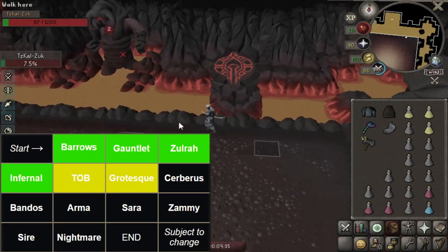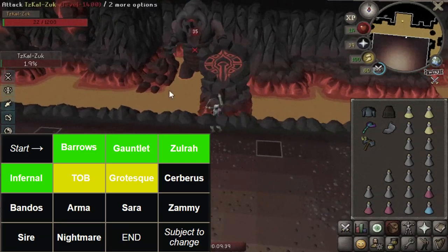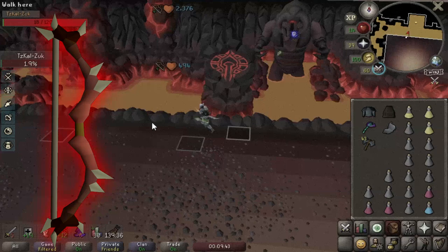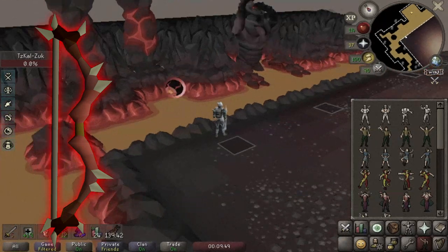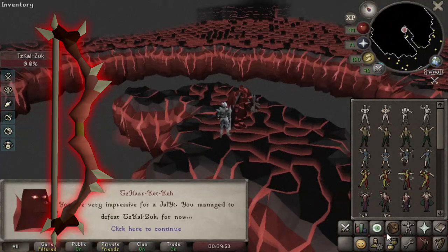We're going to be upgrading the account a lot in various directions. But the biggest upgrade for this video is going to be the Dark Bow. It should, in theory, be my strongest DPS spike weapon of all time, at least for range, and overall the strongest, I think. So that's really exciting — I cannot wait to get that.